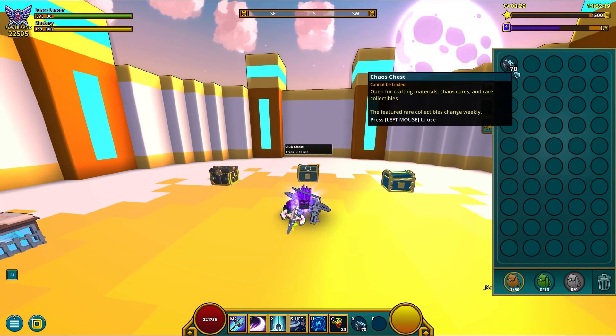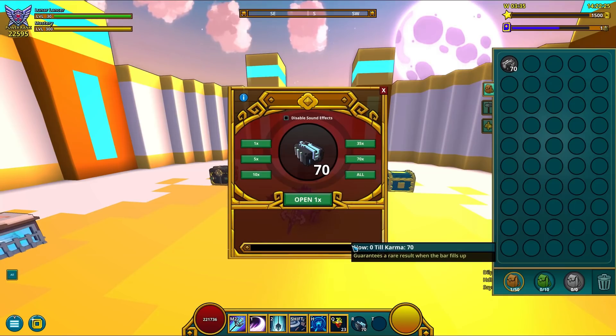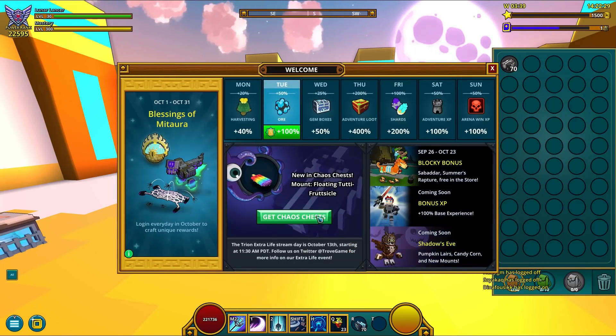Alright, and the chests magically appeared in my inventory — got them saved. Guess it's time to open them, trigger that karma bar. I got exactly 70, that's what I need. And hopefully I will get this guy. Be right back.